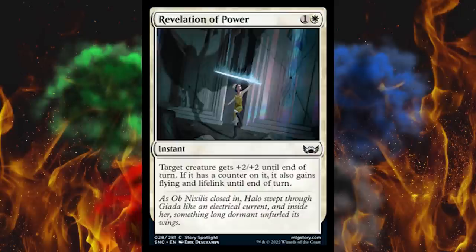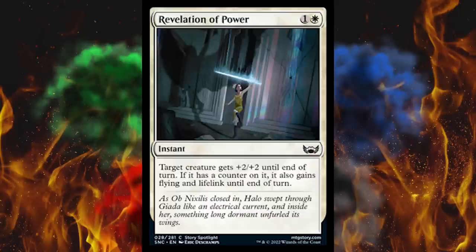Next up, Revelation of Power — it's a two-cost white instant. Target creature gets +2/+2 until end of turn. If it has a counter on it, it also gains flying and lifelink until end of turn. Okay, that's narrowly specific, but wow if you can pull that off. It's good, and then in a really rare condition you get a huge combination of things, but it's a one-off — it doesn't just instantly win the game, it's just extremely good.